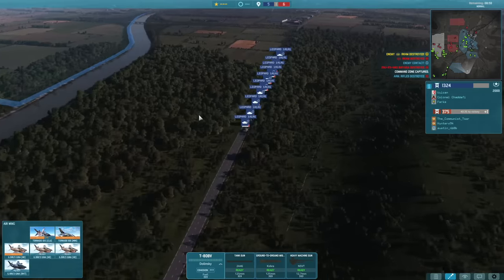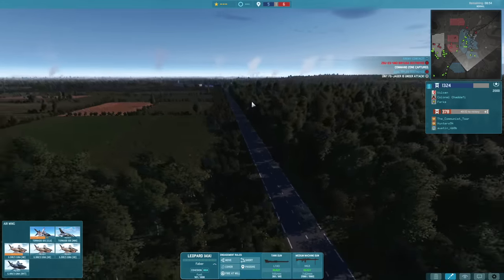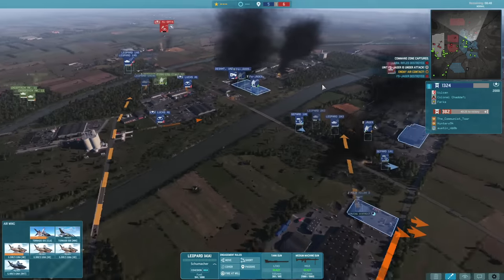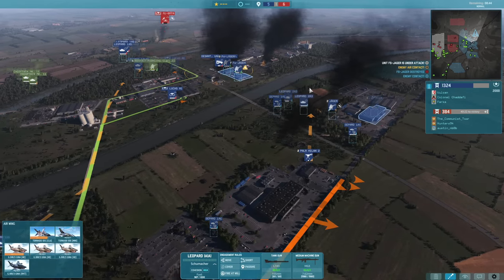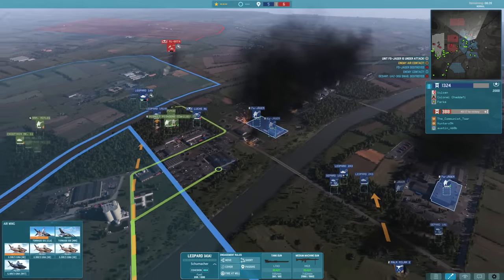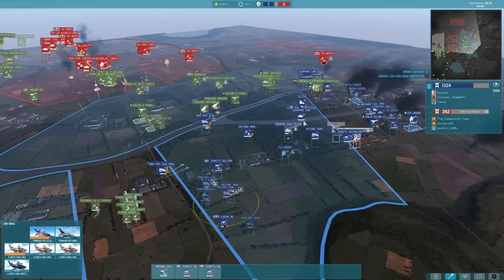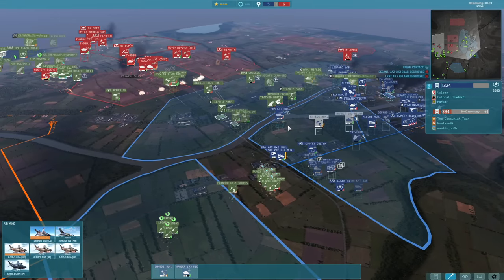Now we've just got to try and take back this sector. How am I going to do that? I'm bringing in an absolute ton of Leopard 1A1s — another tank convoy on its way to help us out. There have been some epic German tank convoys coming to back me up throughout this game, it's been very helpful. All the while just continuing to move up more stuff on the right-hand side.